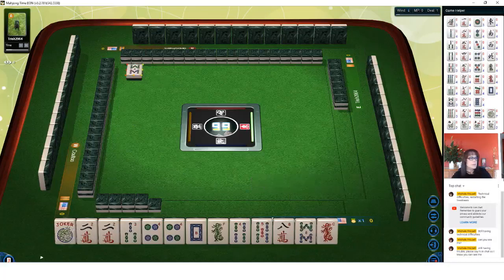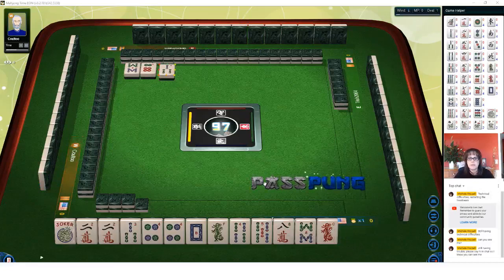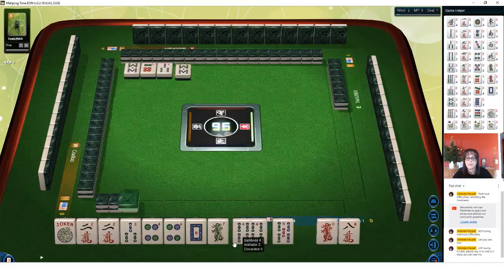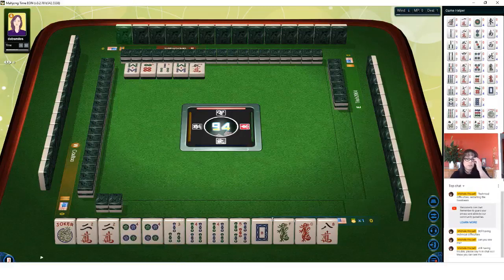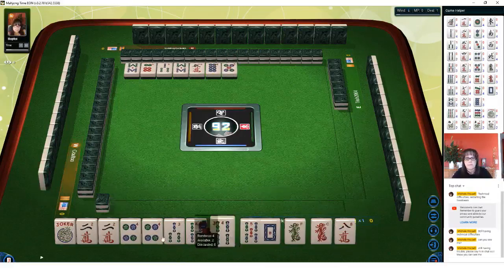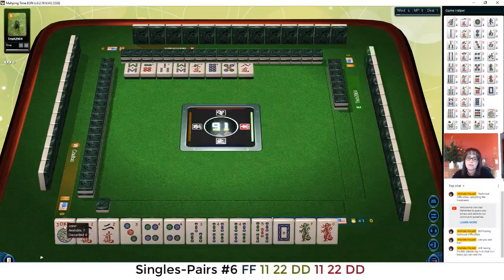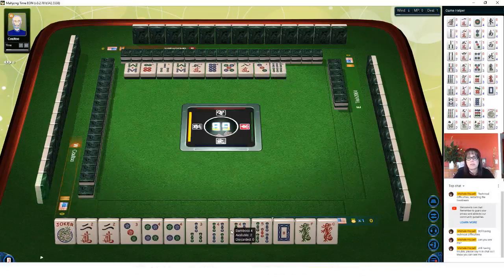Welcome to the live stream — if you're just joining, we're playing American Mahjong using National Mahjong League rules, focused on fundamentals. We could do either evens or consecutive run with three, four or six, seven, eight. We're going to stay concealed — I don't even know exactly which hand we're playing. I don't claim a discard to make an exposure unless I know exactly which hand I'm playing. I wonder if we could play three, four, five concealed.